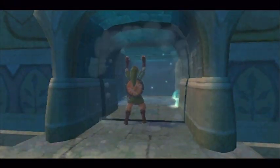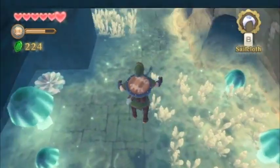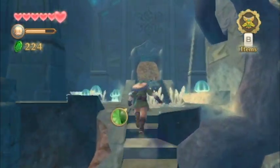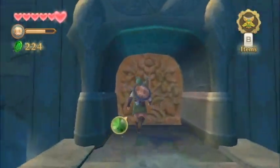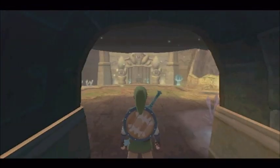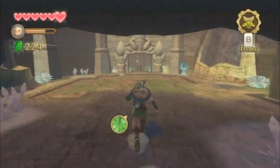I previously unlocked this door by sending the beetle through one of those narrow corridors, so this time you just want to head through the door. If you saw the E3 2011 demo or any gameplay whatsoever, I think half of the Zelda community knew how to solve this next puzzle the second they entered this room.